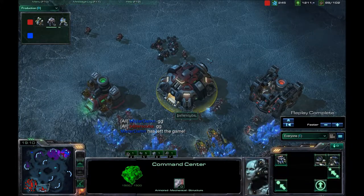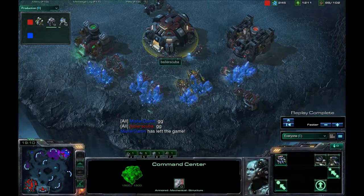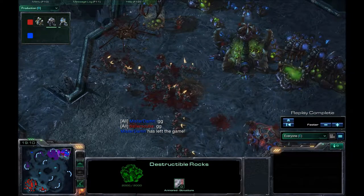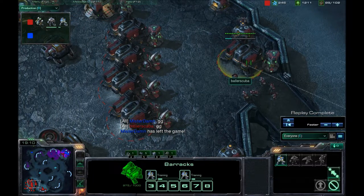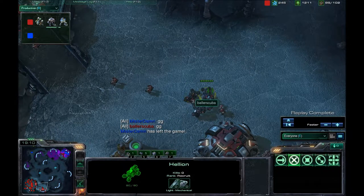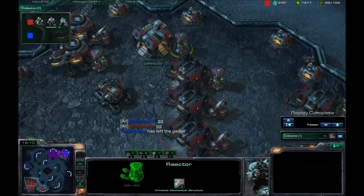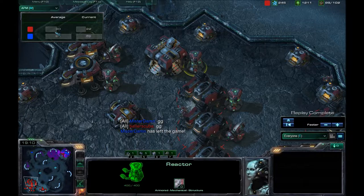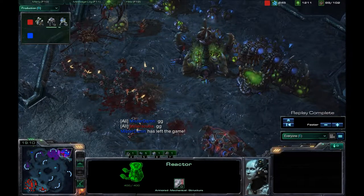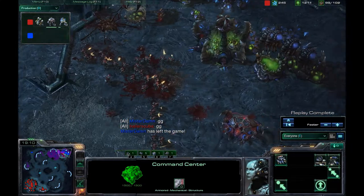1,400 to 1,700 minerals — that is way too many. I do have 1,200 gas. I needed to take these guys off of gas a long time ago. I need to start using my mules more, and possibly get another expansion at the high yield. There's so much I still could have done in this game, even though I won. I'm always looking to improve. I do have 5 racks up, a factory, 2 star ports that I apparently never got anything out of because I started running low on minerals. I have 2 hellions out because he had so many zerglings. My APM is 40 — still low, but better than the 25 to 30 I was getting on the laptop. Still not producing enough. That gas is inexcusable.